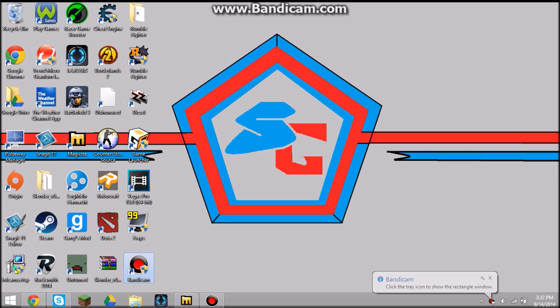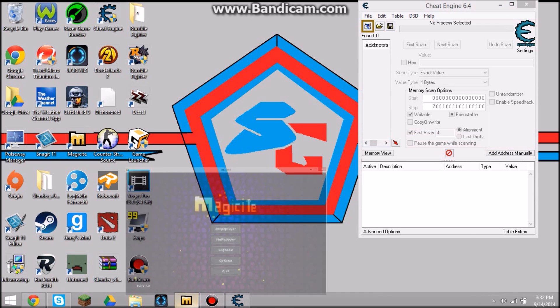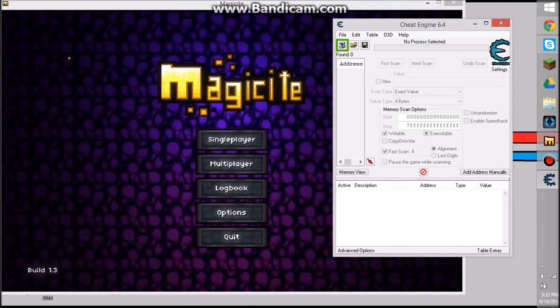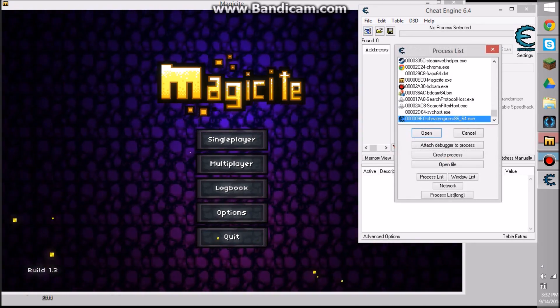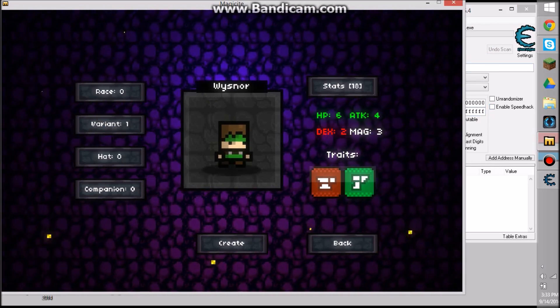What is up guys. First, what you want to do is open up your cheat engine — if you do not have cheat engine, I will have a link in the description. Open up Magicite obviously, and then the cheat engine, and have them side by side. You click the process list and click Magicite, then go into single player.